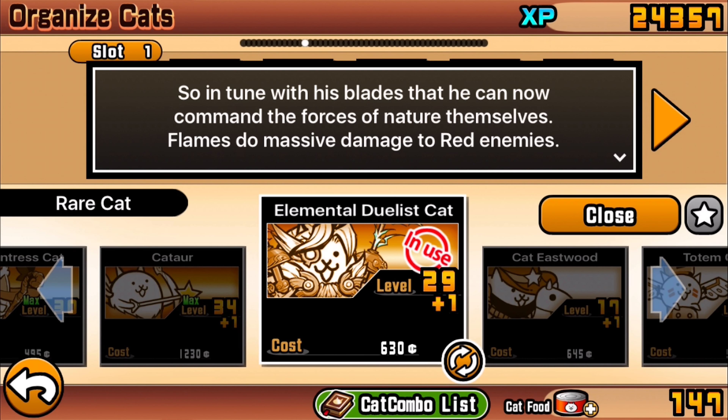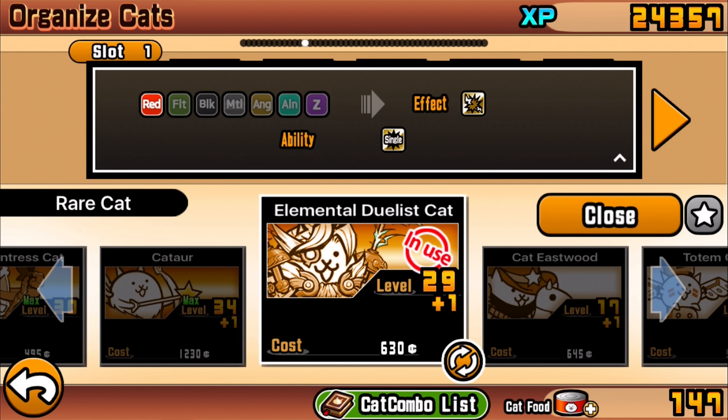Like if you're fighting red enemies — the red dude on the stage or red boars or anything like that — this cat can legitimately, if you have him in the backline assisting all the other cats, deal the damage really really quickly, which is absolutely ridiculous.